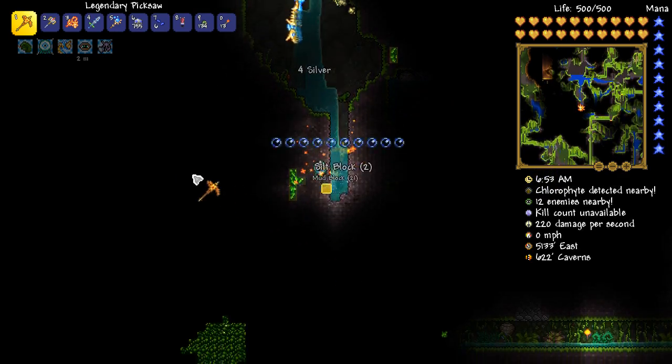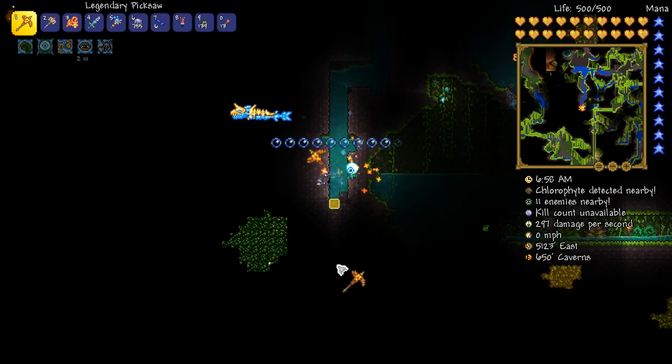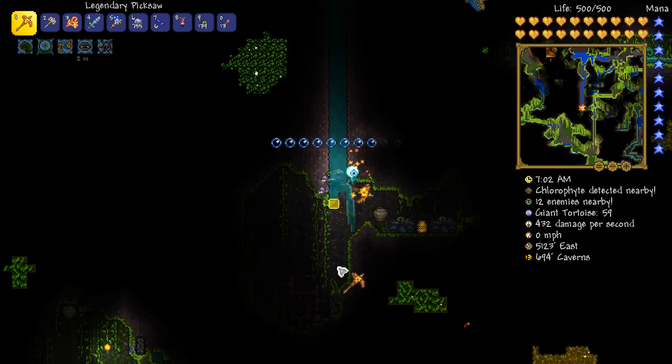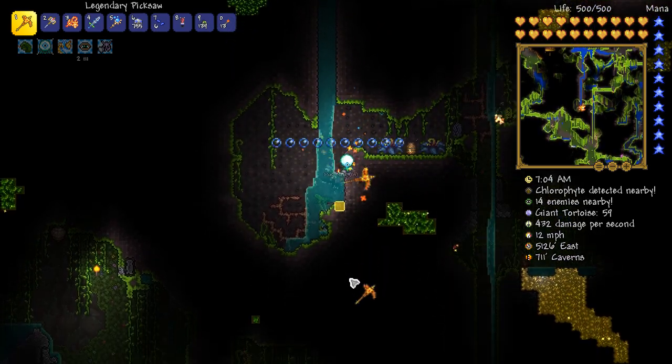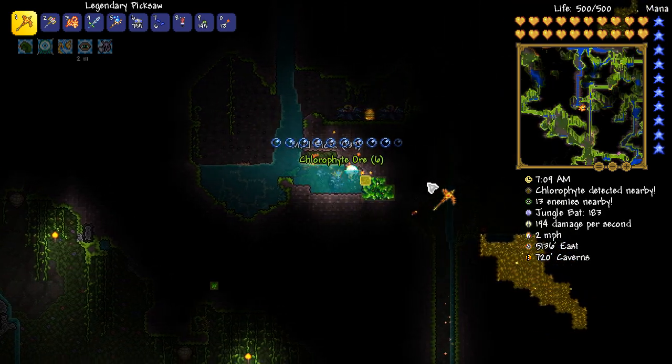Maybe if I dig up or something we will get some more. I think I might be going a little bit high. Maybe if we start digging down we will have some better luck finding some beautiful chlorophyte. There we go — look at that, there is a whole bunch down here. Well, I say a whole bunch and there is actually five. I thought this here was chlorophyte, but it is cobalt, isn't it? You get the general gist of what I am doing.